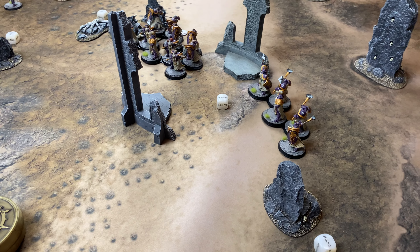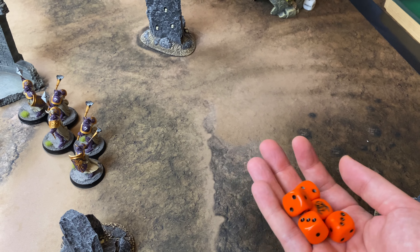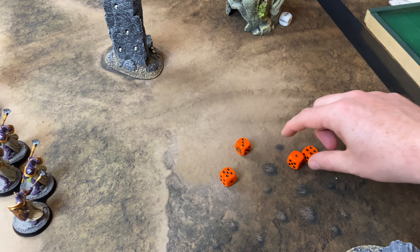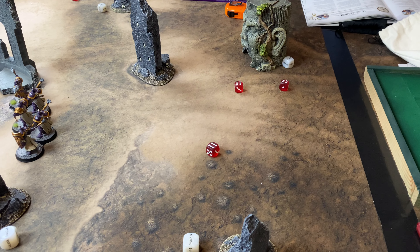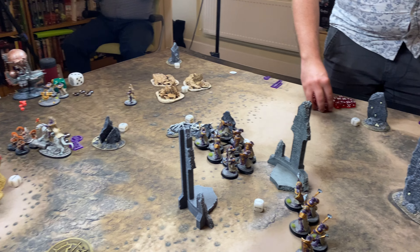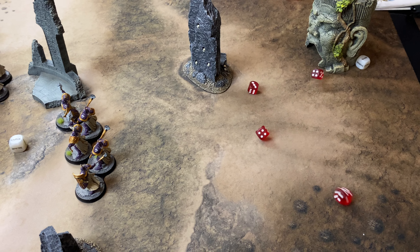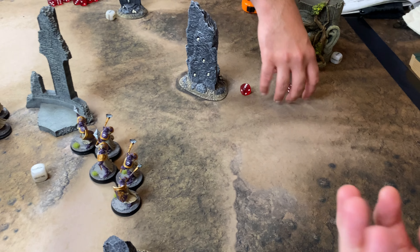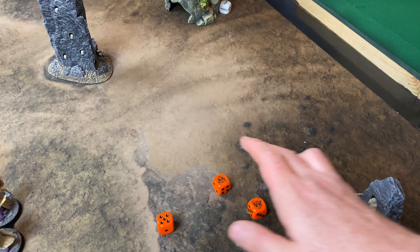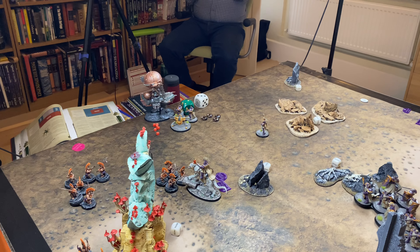Hearthguard fight back: two attacks each for the remaining four, threes and threes — three hits at rend one. Three-up saves for the Lord Arcanum — all passed. The Gun Hauler activates — four attacks, fours and fours, no rend, one damage — all hit, three wounds, all saves pass. Stormcast counter with the boat: fours and fours, one hit, no rend — Stormcast saves it. Gun Hauler still alive, just.